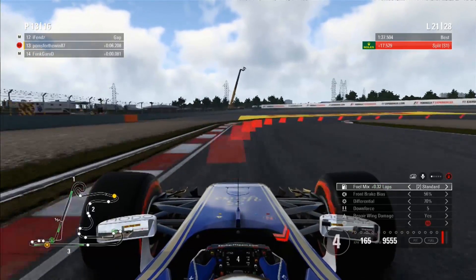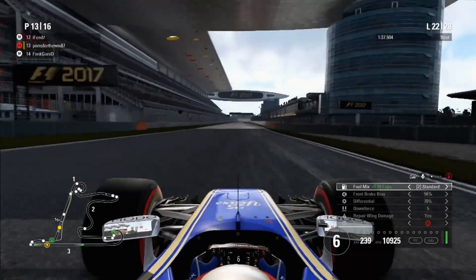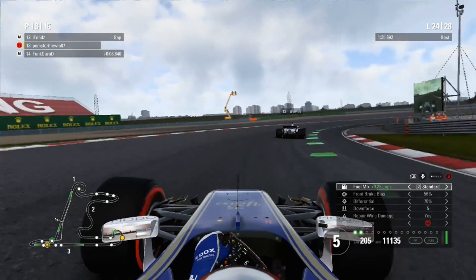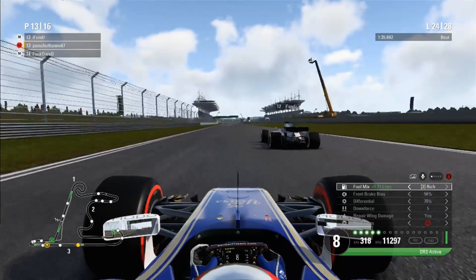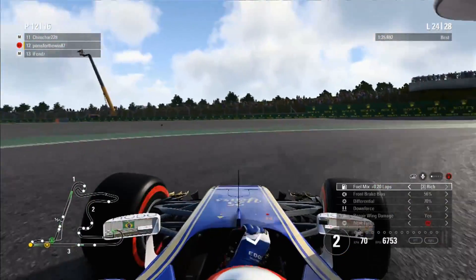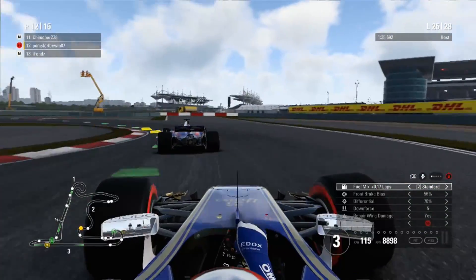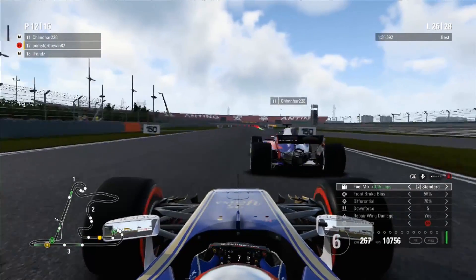We're going to defend the inside for the hairpin. Actually we're going to let him have the inside and break much later, much earlier on the throttle — and there's nothing he can do about that. P13 — let's move up the field. On to I-Fens. I can easily mug him off down the back straight into rich mix, blast ahead and brake really really late into the hairpin to stop any counter attack. Easily up into P12. I was really enjoying this late stage of the race, smashing my way through with great grip. Again easily passing Funk Guru, I-Fens, now Chimchar. Next target in sight — P11. Points is only just up the road with two and a half laps left.